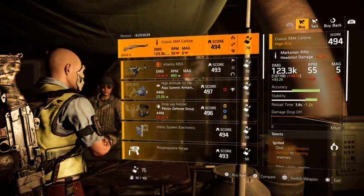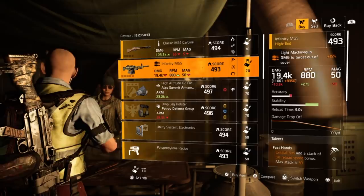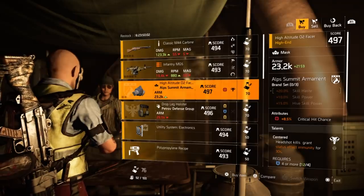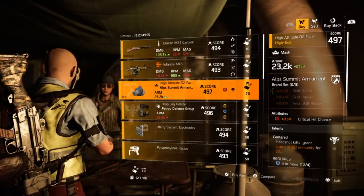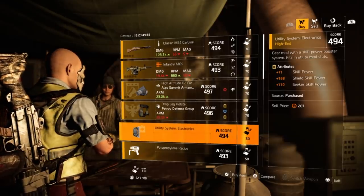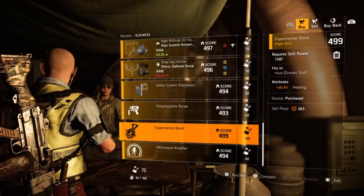Moving on to DZ East. A Classic M44 Carbone at 123.3K with Ignited, Jazz Hands, and Protected Deploy. An Infantry MG5 with 19.4K base damage — low because it's a 493 — with Fast Hands, Allegro, and Zen. An Alps Summit mask with 8.5% crit chance, good to hold if you need higher crit chance on a mask. A Petroff holster with skill power, help on kill, and skill haste. Utility systems mod at 71 skill power, 168 shield skill power, 110 seeker skill power. A Chem Launcher mod at 43.9% ensnare health and a Hive mod at 26.4% healing.